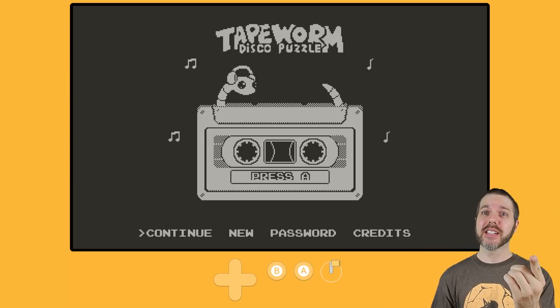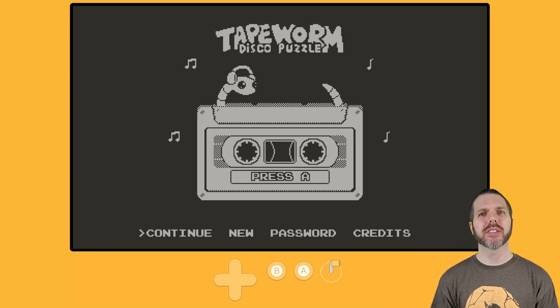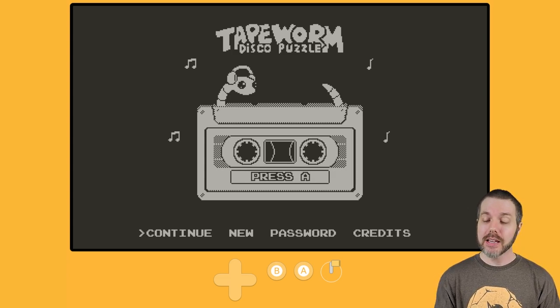Welcome to Destination Playdate. I am your host, Attack Slug. This is Tapeworm Disco Puzzle, out now on Itch for a price of $9 with a launch window discount. It is a puzzle game with 100 stages, which is also out on Steam on the PC for a similar price point.